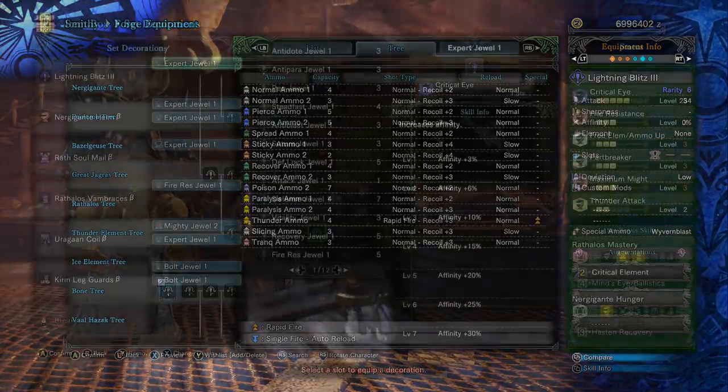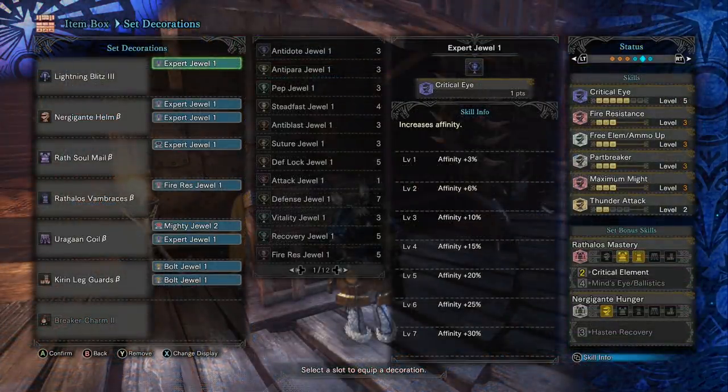Looking at the build, I have two pieces of the Rathalos armor set — the Rath Sol male beta and Rathalos Vambraces — which give you the extremely important Critical Element skill. When you land a critical shot you get bonus elemental damage, and that's why we build Maximum Might and Critical Eye to raise affinity and increase your critical shot chance.